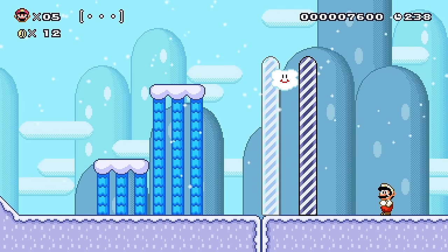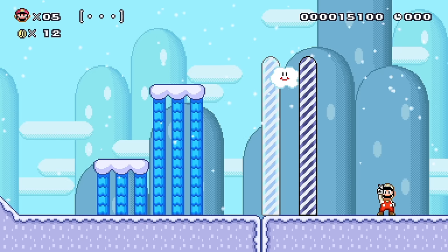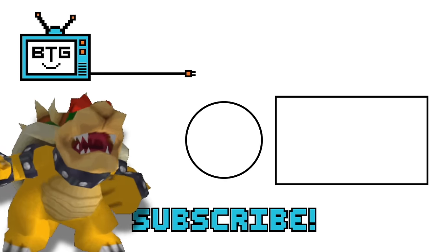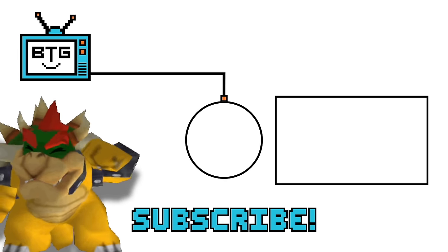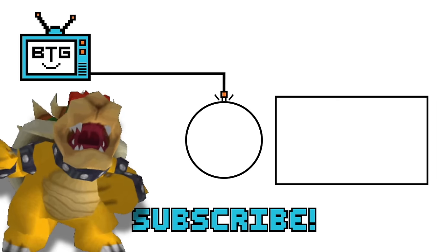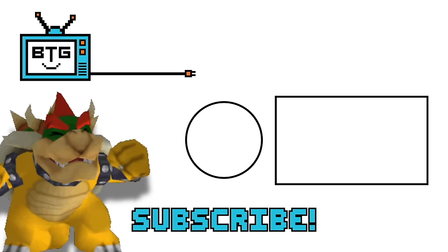That was fun as heck! Let me know what you thought of the new update for Super Mario Maker World Engine in the comments below. If you want to download and play this game, I'll put a link to the Discord — you need to join in order to download and play it. If you enjoyed the video, hit the thumbs up button. If you like the channel, hit the subscribe button and the notification bell so you'll know when I release new videos. You can follow me on Instagram, Twitter, join the BTG Discord, and check out my merch store below. Thank you so much for watching, and until next time, I'll see you around.